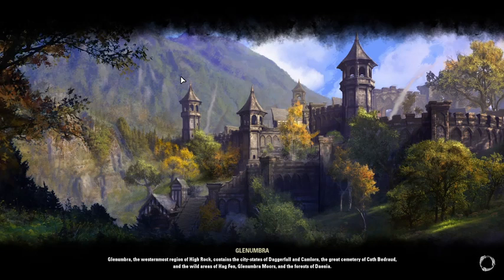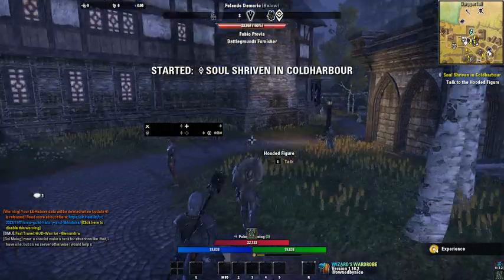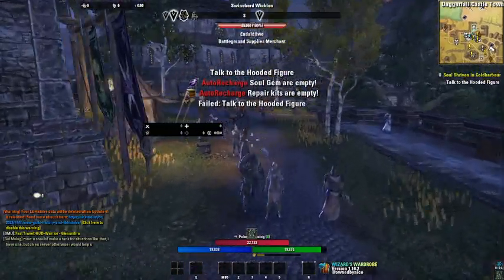I'm gonna go to Glenumbra and I'm gonna show you how to get the Fighters and Mages Guild story and their passive skill trees so you can get their skills. There are three different locations they can be at. I'll probably show you all three, because it depends on what area you're a part of, which you can pick if you have a specific DLC, but otherwise you're just gonna be in whatever place your faction was a part of.